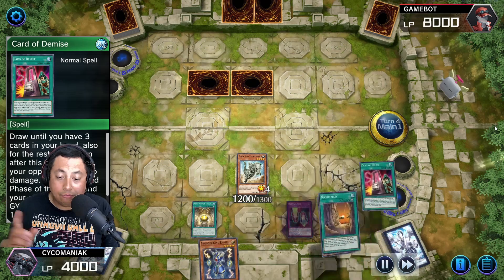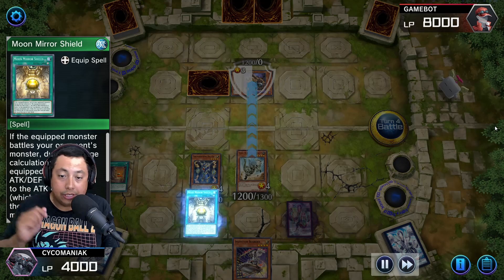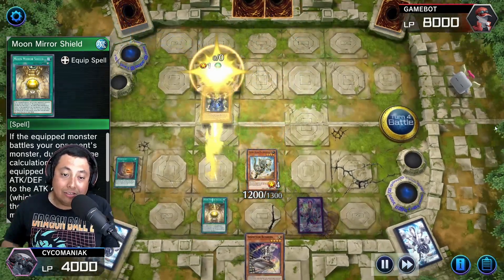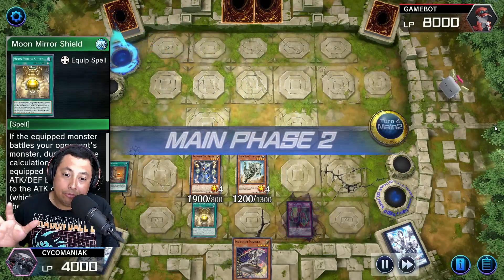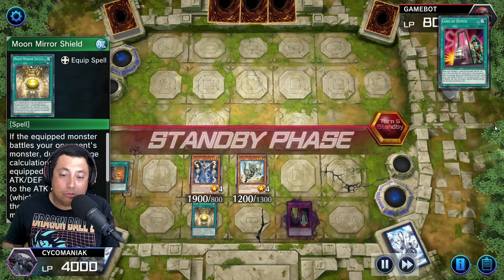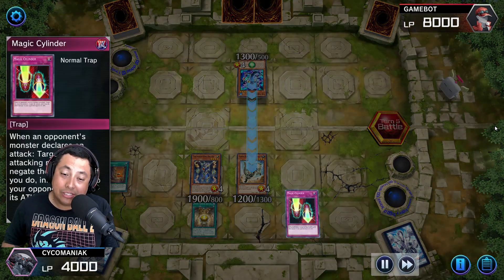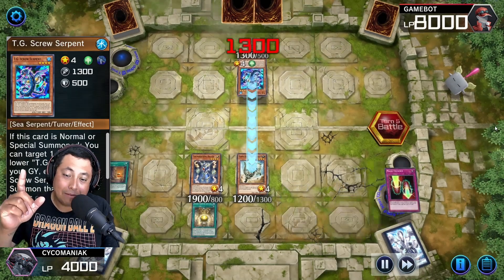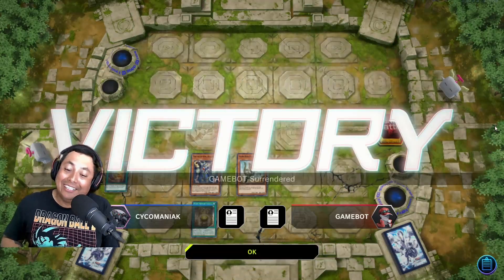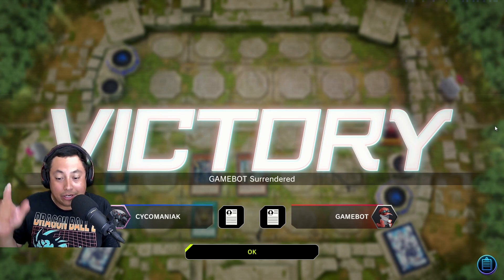My turn — go ahead and Card of Demise first, then get Necro Valley out and put Thunder King Rai-Oh out. I attack the face down, then attack the other face down to clear the board and pass. I have to pitch the Inspector Borderline but it's all good — I have a really awesome hand with Magical Cylinder, so take that back. He didn't like it and surrendered. Very annoying but effective when you get the right cards.